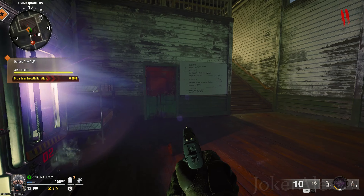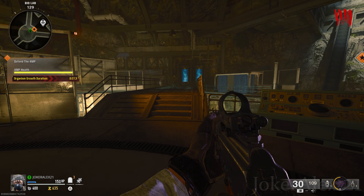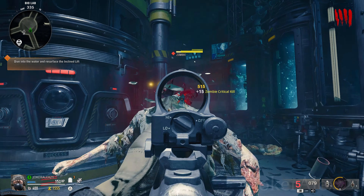The final AMP device can be found down in the bio lab area, in the middle of the room. Simply come up to it, activate it, and defend it for 30 seconds. Once you've done the last AMP device, you will have activated power for the entire map.